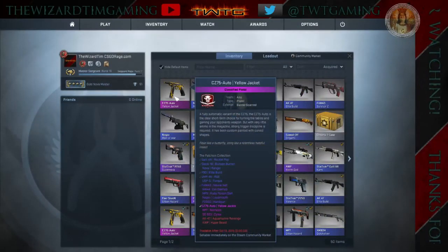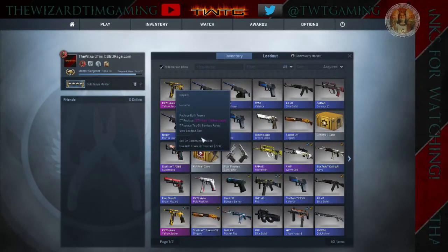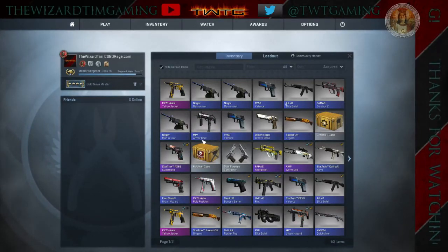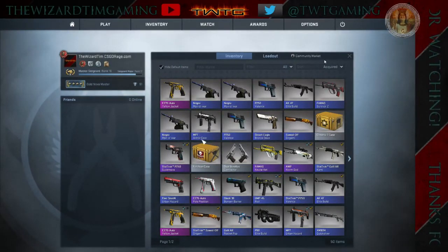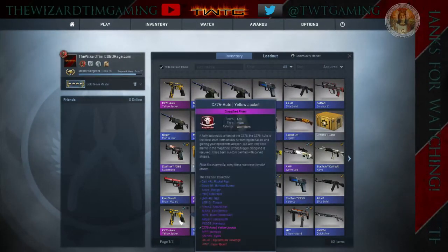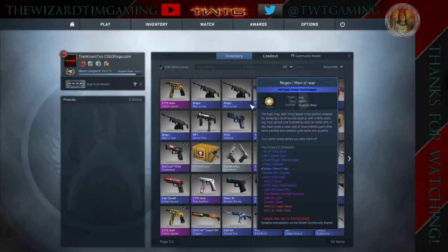I'm gonna check how much this is worth. Why did I get the skin I already have? I could have gotten something more beautiful, but it's a pink and same price as the last one except less because it's Battle Scarred. Well, this was worth it in the long run — we got a pink but we also got everything shitty. Two of the same skins, why not.